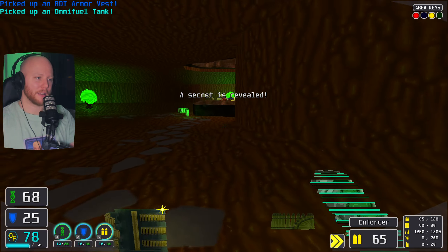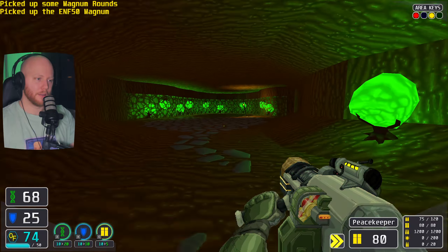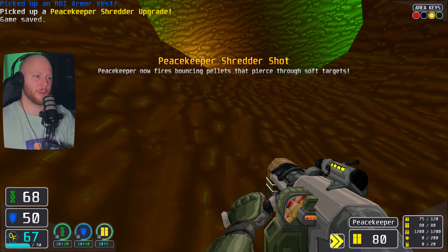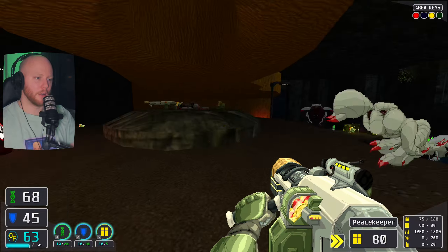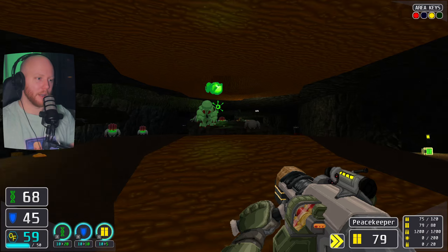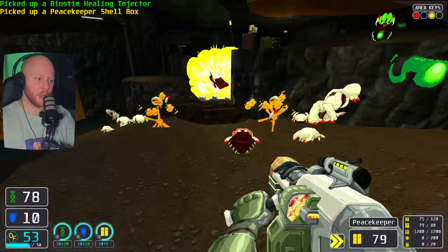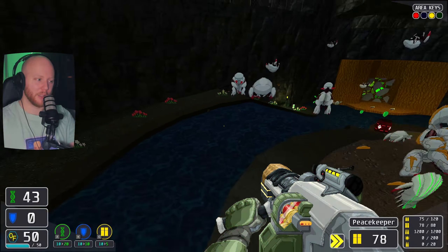We just accidentally found a secret. Now look at this enemy mechanic — the big guy right there, you can only fire at him when he charges. If you fire at him when he charges with the shotgun, that will break his shield, just like we did there.